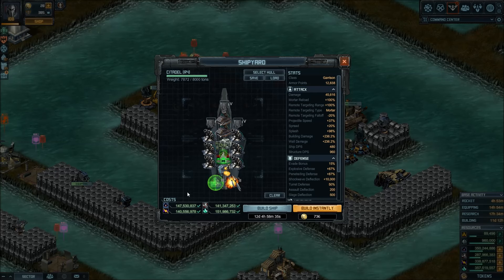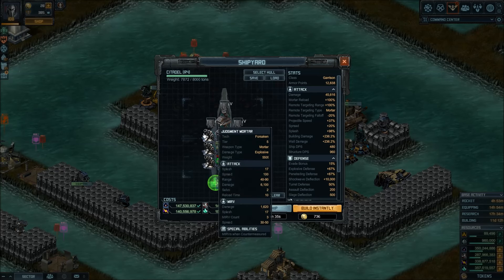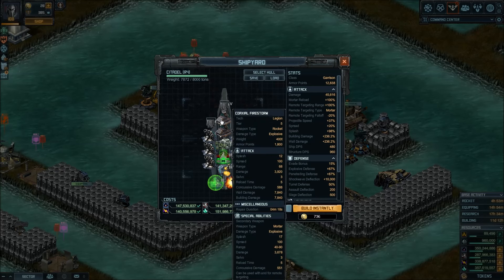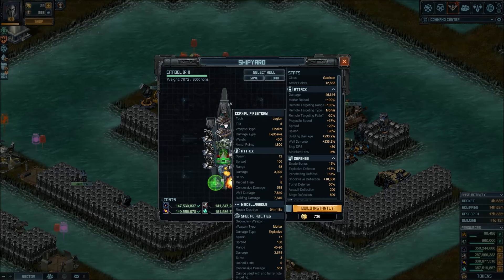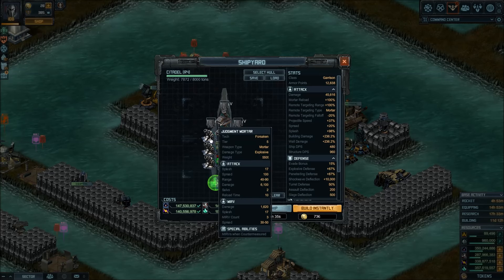This is a basic citadel build — it's not the best one, but it has a mix of Judgment Mortars and Coaxial Firestorms. I mixed them here just to say honestly either one works. I know people will be discussing and arguing Judgments versus Coaxial, but reality is the Coaxial is lighter and fires faster, but does less damage than the Judgment per shot — which is okay, it gets the job done in FM and in the new raid cycle.